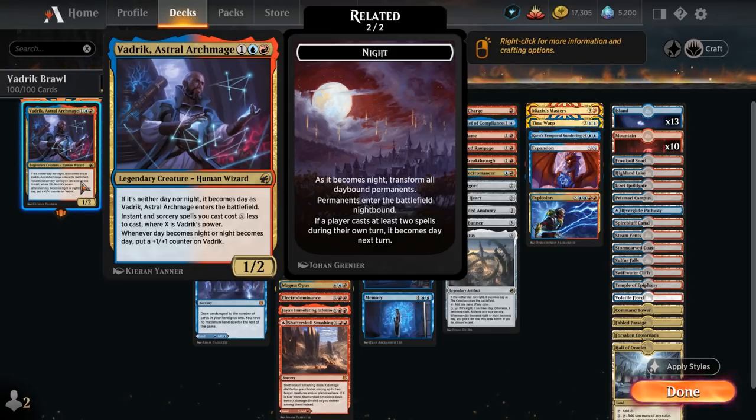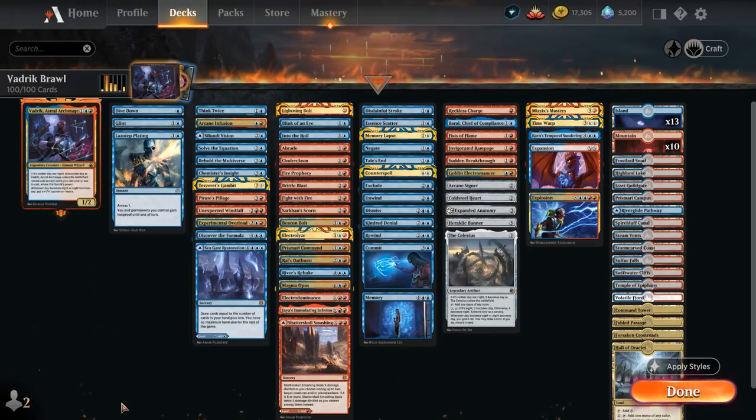Vedric starts as a 1/2, but whenever day becomes night or night becomes day, we can put a +1/+1 counter on Vedric, so that can quickly accumulate extra power to make our instants and sorceries cheaper. Almost our entire deck is made out of instants and sorceries, with very few other cards.